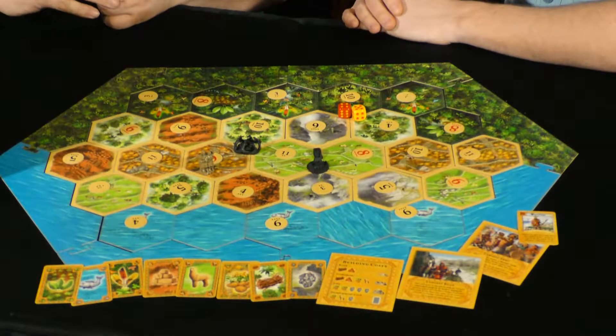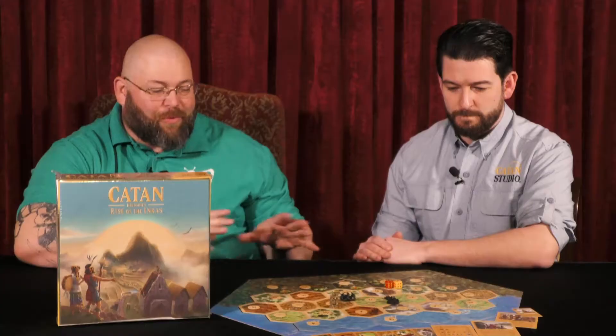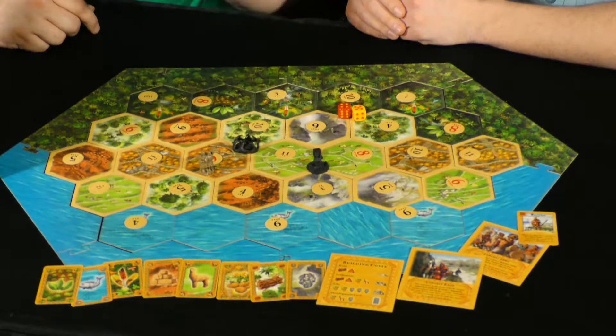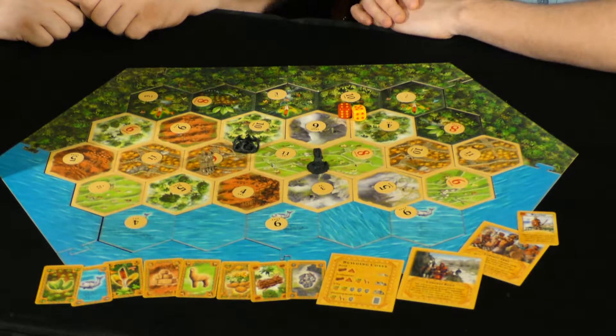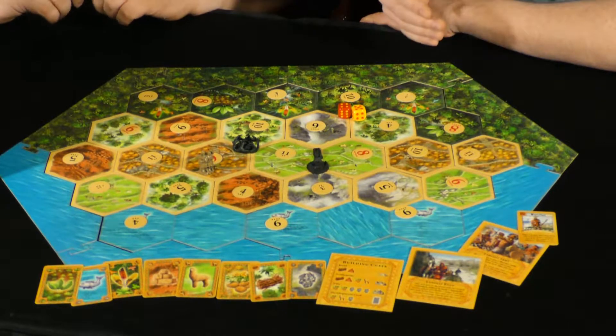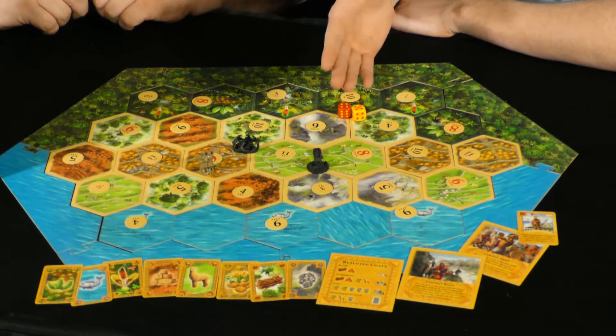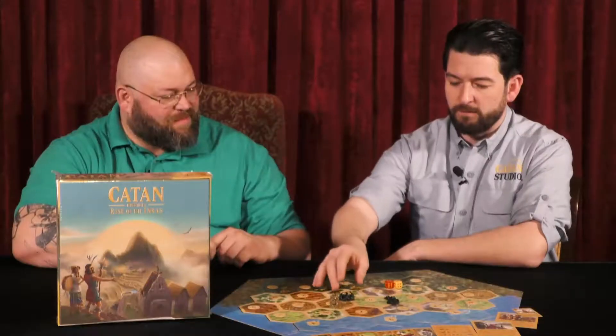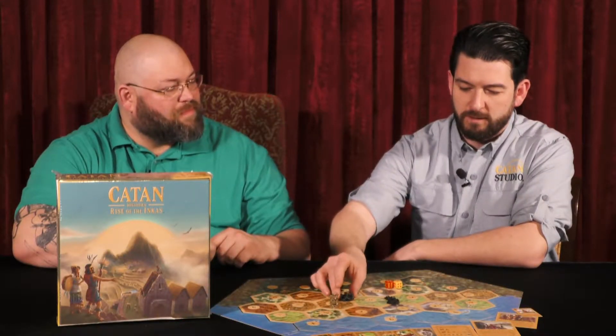We're really excited for this. It's the newest design by Benjamin and Klaus Teuber. Looking at the board, there are some new little devices not normal in a Catan game — something going around a town or city. For Rise of the Incas, we have all-new sculpts reminiscent of Incan architecture. They're famous for their roads and peaked-roof buildings. We also have vines to represent the jungle, which I'll explain in a minute.